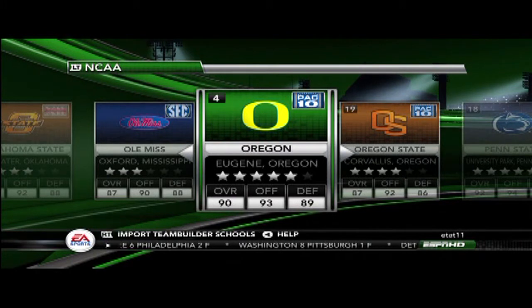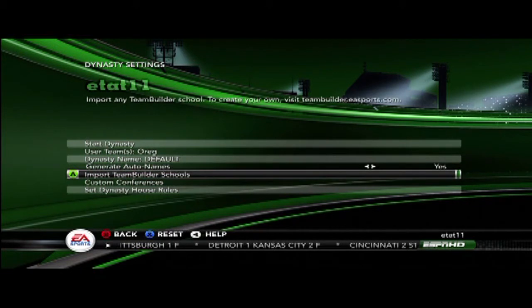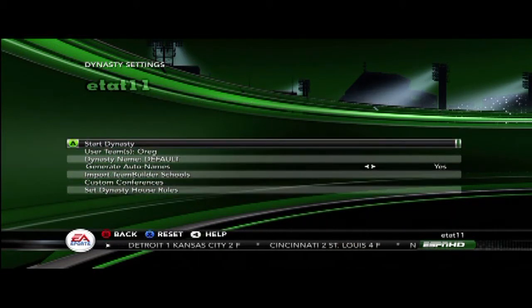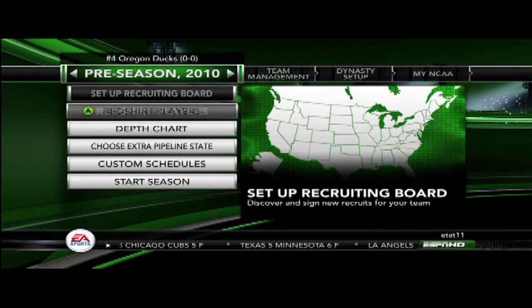Start a new dynasty and use Oregon. You're going to need to set the house rules — put it on Freshman and one-minute quarters.